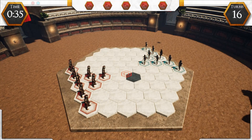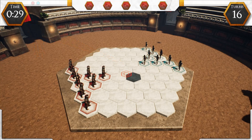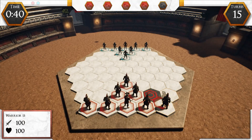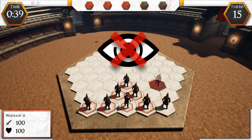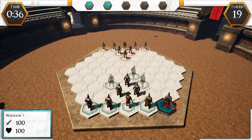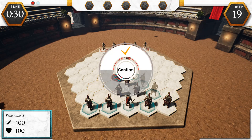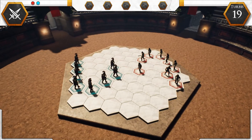These are the orders you can give to your army as the turn timer runs. Here is the innovative rule of Exarchia: during this stage you will not be able to see the opponent's moves, and the opponent will not be able to see yours. Only when the timer of the round has expired will all orders given by players be shown and automatically executed in real time, with no opportunity to change your mind.